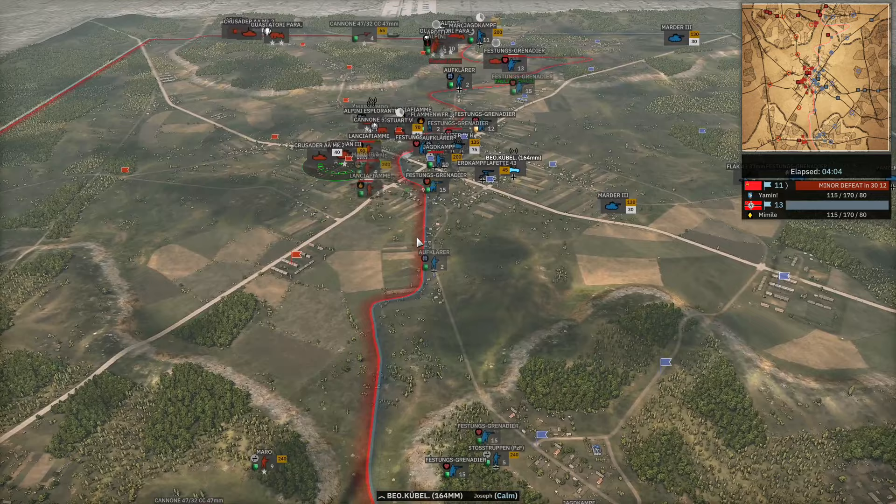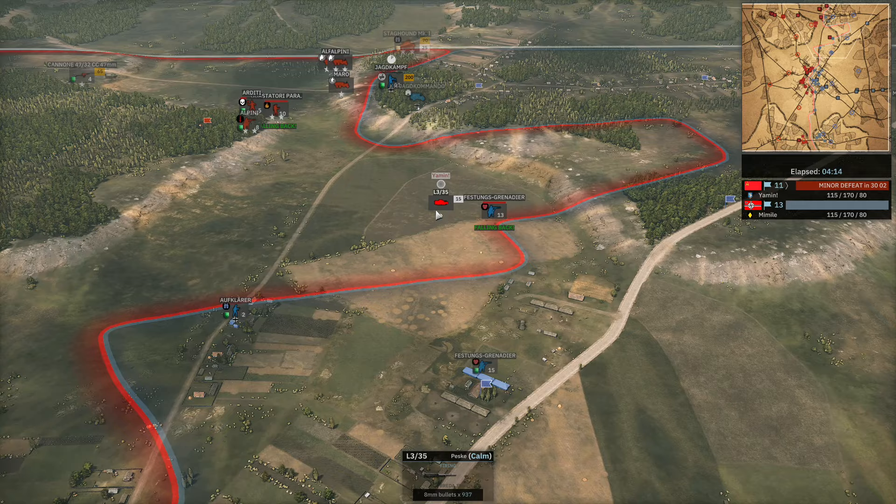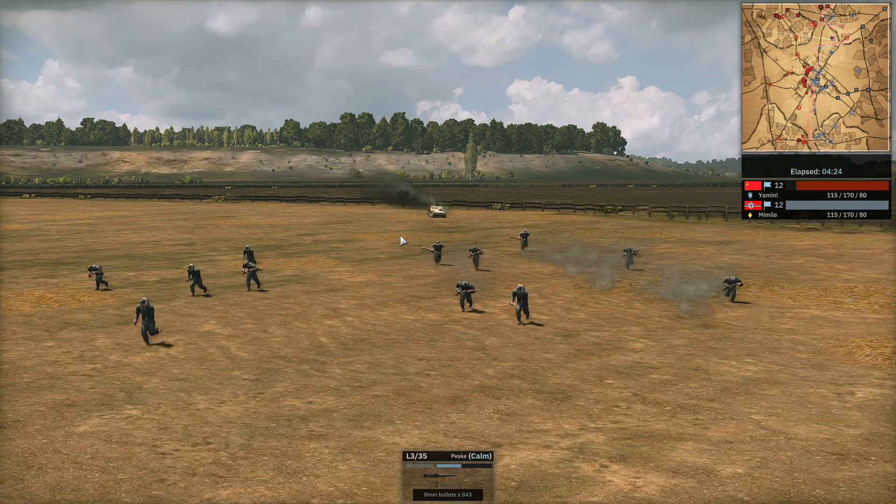It just doesn't do anything. Meanwhile, up north, Yamin is making a ton of progress — the only thing left there is Jagdkampf. A Marder III is coming in but that's not going to stop all this. There's a lot of infantry coming in: Marros, Alpinis, Staghound sneaking up north. The Jagdkampf held off a couple infantry squads but there's way more getting in past that. Look at this L3-35 running down the Festungs Grenadier!